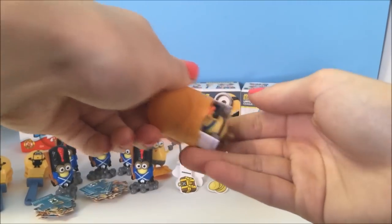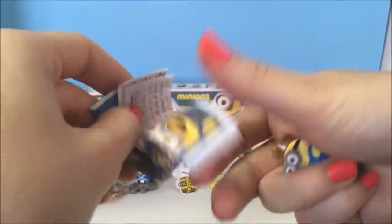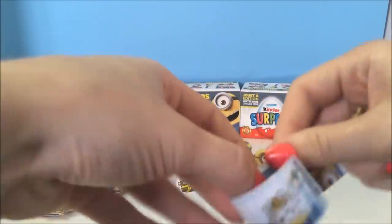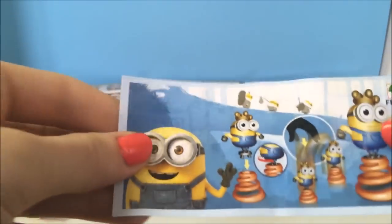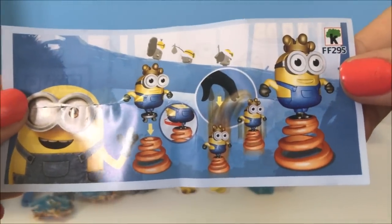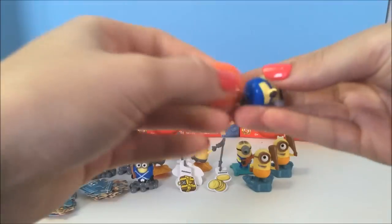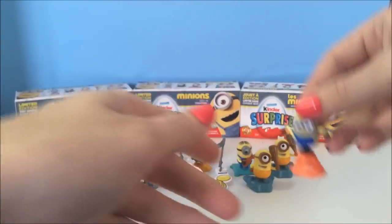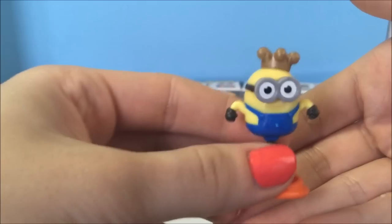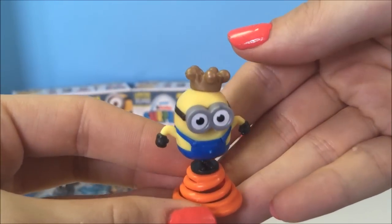I think we got a different one! Yay, we did! So what did we get? We got this guy and he has a little spring underneath him — it's cool. Here's what he looks like — a cute little crown on the top of his head.